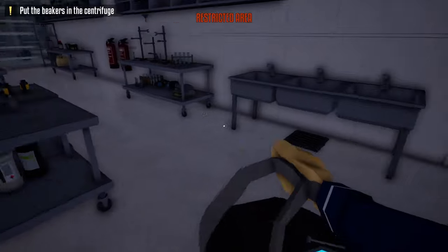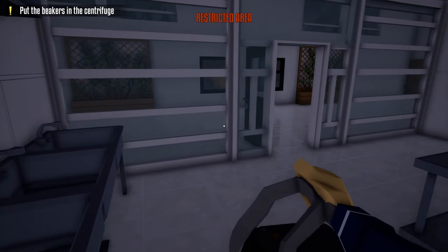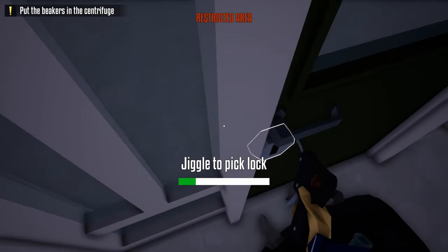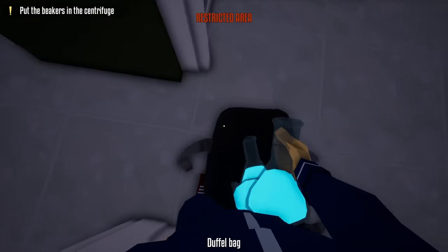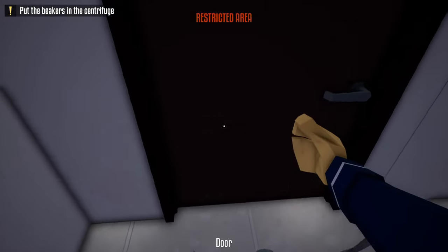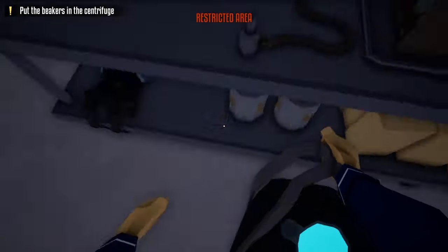After unlocking this door, place the beaker inside our duffel bag along with our lockpick and hide inside the middle room. We're going to wait until the guard passes by yet again. Once the guard passes by, sneak in right behind him, hug the left so we're blocked by the door, take out our lockpick and unlock this door. After this, we don't need our lockpick anymore — grab the beaker, place it in our duffel bag, head down here, go through this door, and close the door behind us.